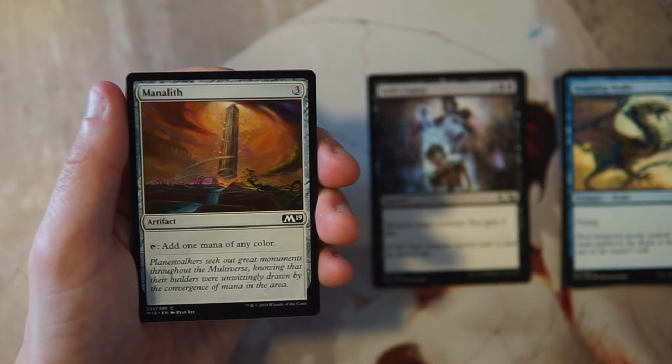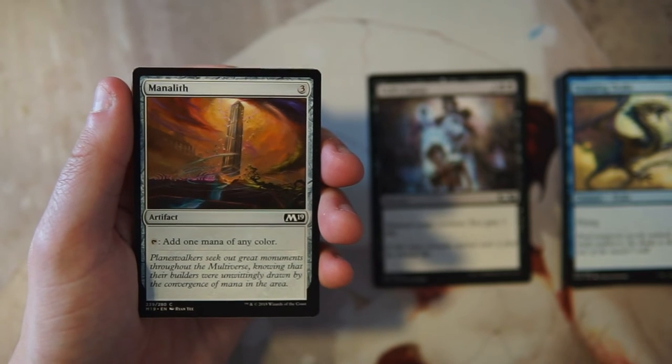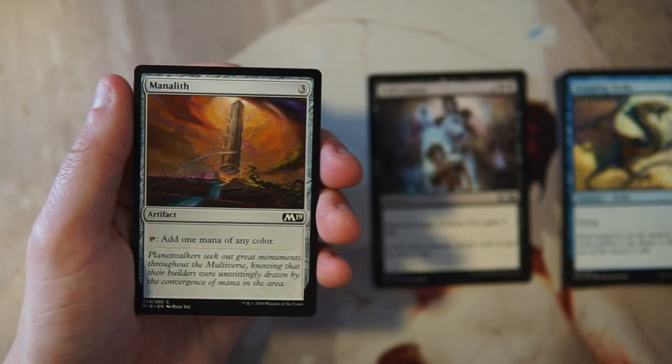Manalith is an artifact that costs three and can tap for any color of mana. This is really only something you'd play if you're in a jank all-color deck. You can make that work — there are definitely instances where you can — and this is one of the cards that helps you get there. But generally speaking I don't like Manalith.